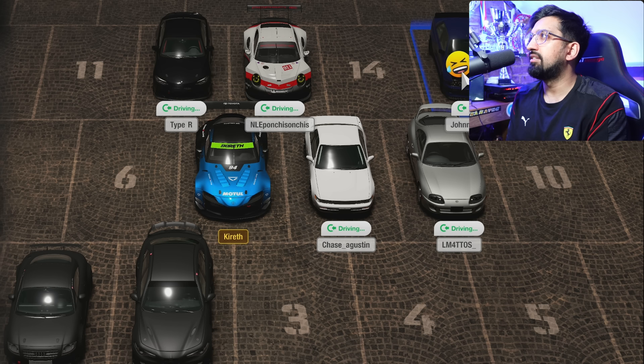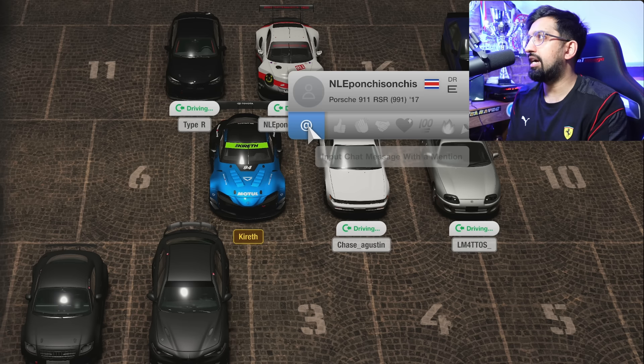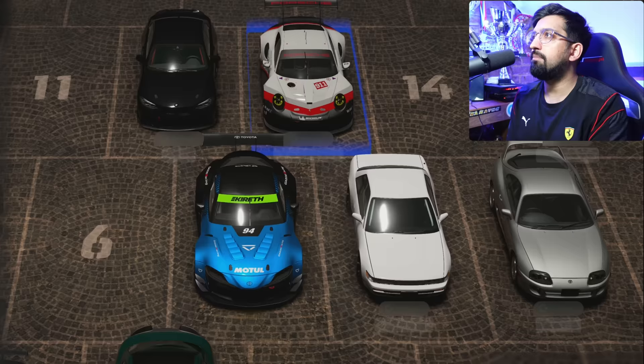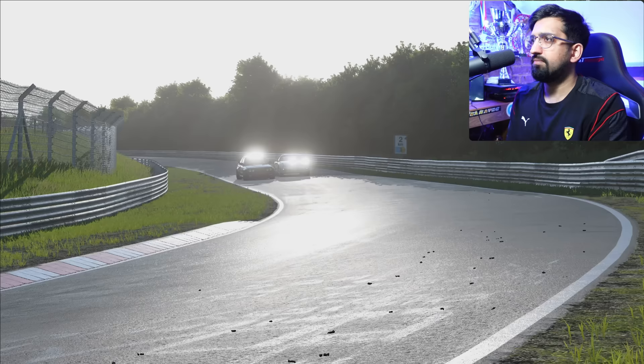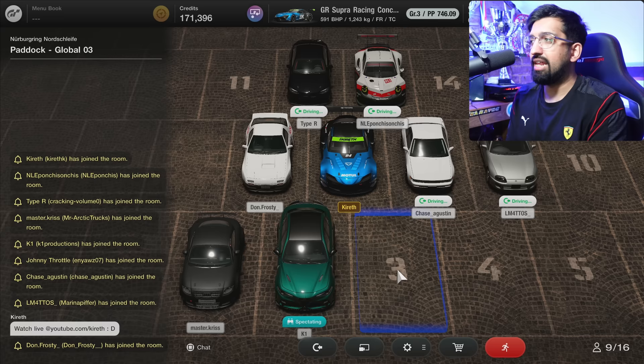You can send emojis — I sent someone a love heart and it came back to me. You can spectate people, chat with them. There's Johnny Throttle — and in this paddock you can see him and a Brazilian driver online. It's a nice functionality — I've been saying they need to do a lot more of this sort of stuff, but the way they've done it is very unusual.